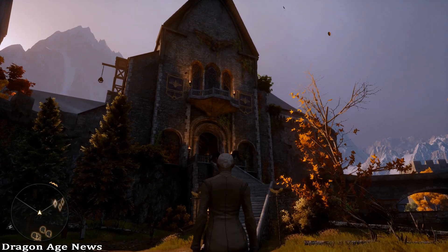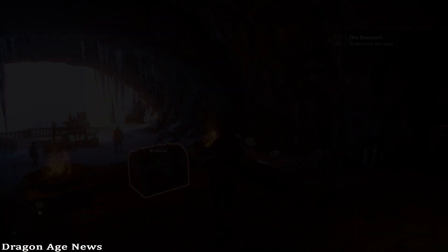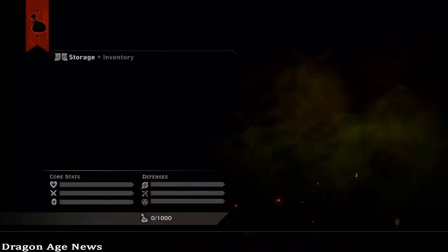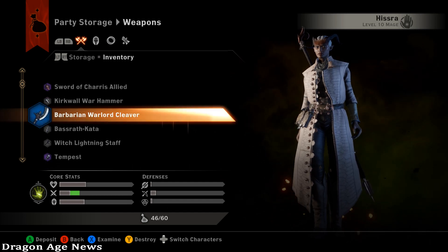Hello everyone, this is Dragon Age News, and I'm here to show you the highlights of Patch 5. First off, we now have a storage chest located in the Undercroft in Skyhold. This chest can hold up to a thousand items.